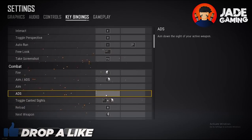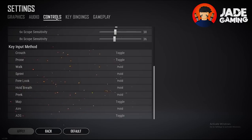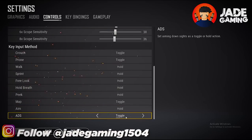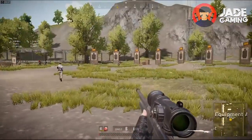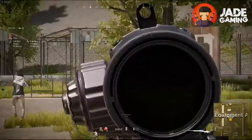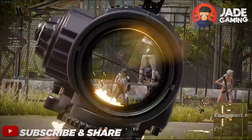The first change I'll be making is aim down sights, also known as ADS, and mapping it to right click. Once you do that, head over to the controls tab and change the value of ADS from toggle to hold. This will make your scoping in and out way faster and more efficient than before. This is something I recommend everyone try at least once — I'm sure you'll be impressed.